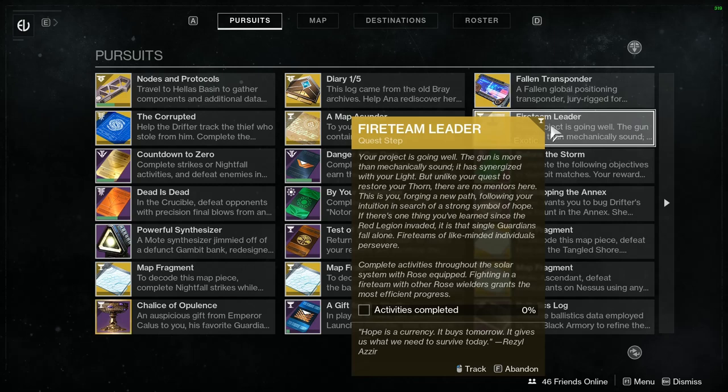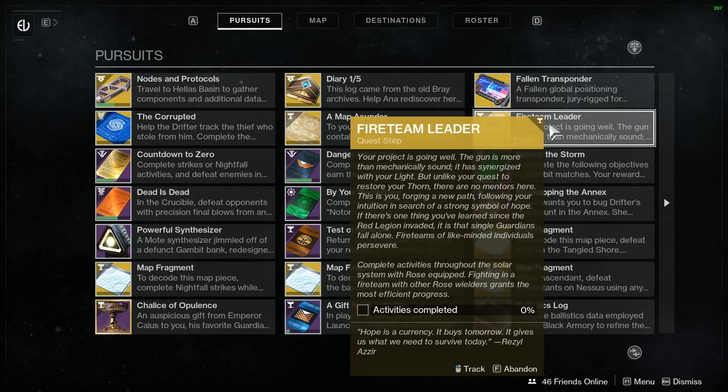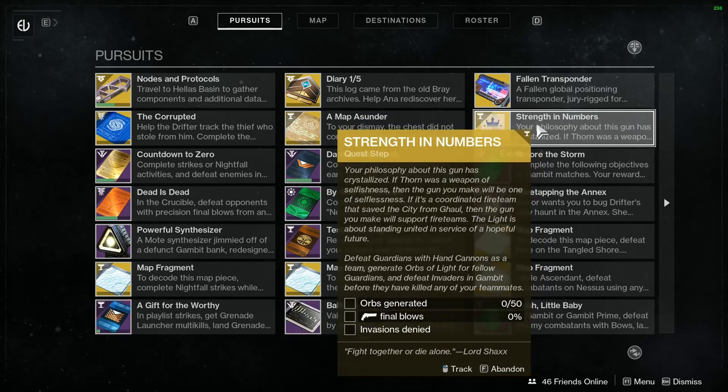Once you complete that, you receive the Fireteam Leader quest — this is the next step toward getting Lumina. Here you need to complete activities. It can be anything — Nightfall, Menagerie, anything — but make sure you have the Rose equipped during those activities, as that will make it go faster.